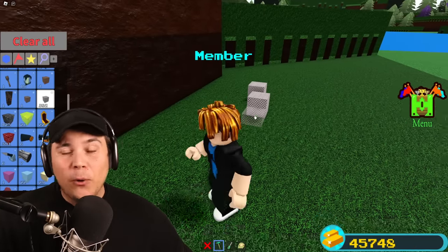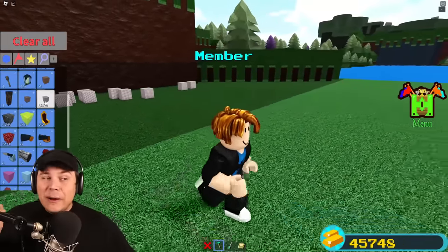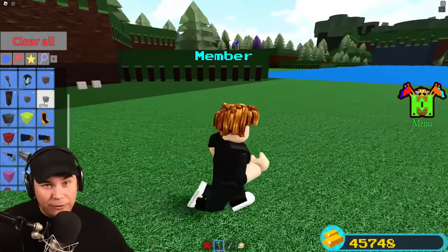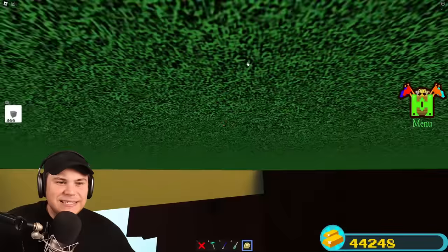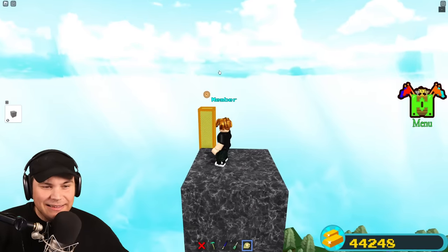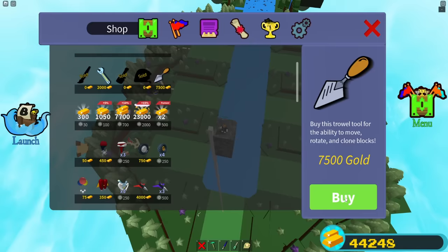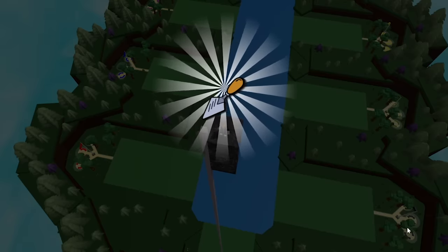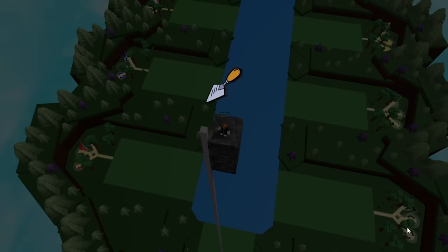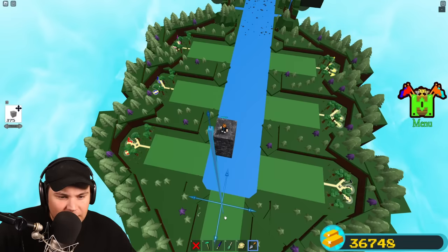First things first, we're going to need a pole that is exactly 375 blocks long. I've placed blocks so now I have exactly 375 metal. Then all I'm going to do is place a block and scale that as high as it can possibly go, making sure it's exactly the full length. It would be quite nice to also have the trowel tool, so I've got some spare cash and I'm going to buy it because it's going to speed things up a lot. You can totally do this without it though.